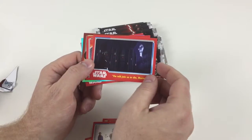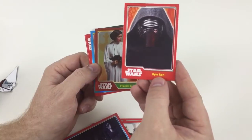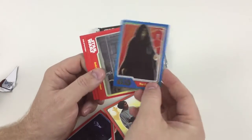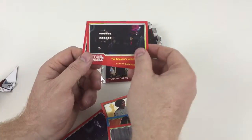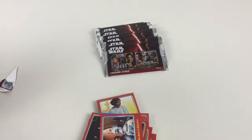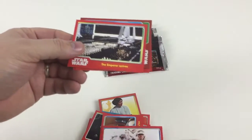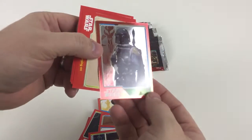'He will join us or die, Master.' We've got a nice Kylo Ren and a Princess Leia — two shinies in this pack. We've also got the Emperor, and I believe that's one of the rainbow shiny cards. Then: Arrival at Jabba's Palace, The Emperor's Instructions to Boba Fett, What Happened to C-3PO, Luke Patrols on Tauntaun, The Emperor Arrives, Darth Vader Searches the Ship, and a shiny Boba Fett — that's a good one.